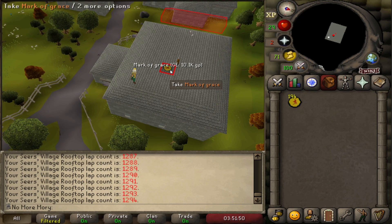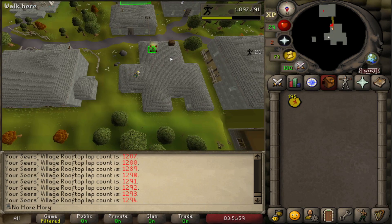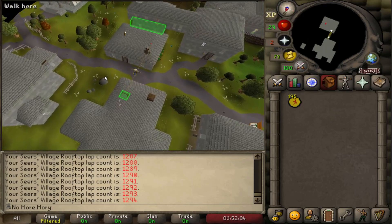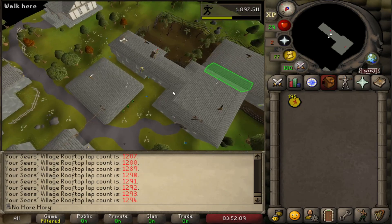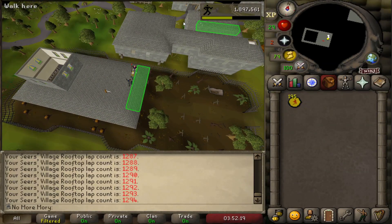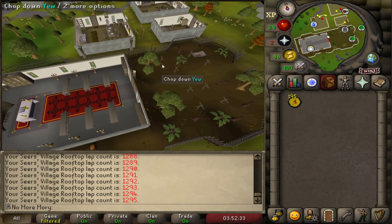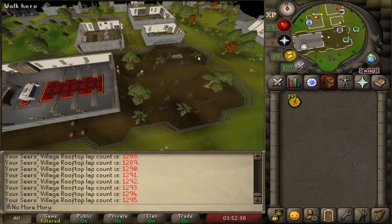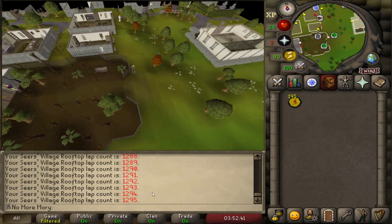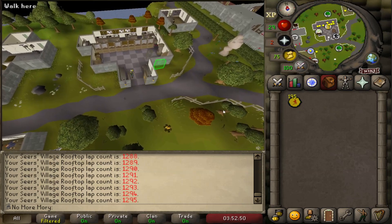And there it is — the final Mark of Grace, getting us up to 195. With the hood and gloves costing 65 total, that means we have 260 Marks of Grace — enough to get the full Graceful outfit. This was lap 1,295. I was estimating 1,300, which is pretty accurate. One cool thing I learned: Marks spawn based on time spent on the course, so if you're AFKing, it's best to AFK on the course rather than after finishing, because you're not spawning any marks in between laps.